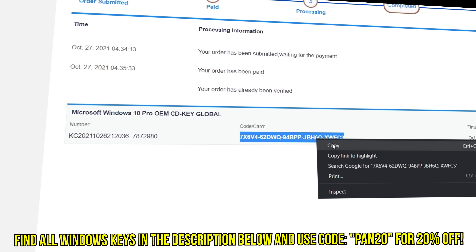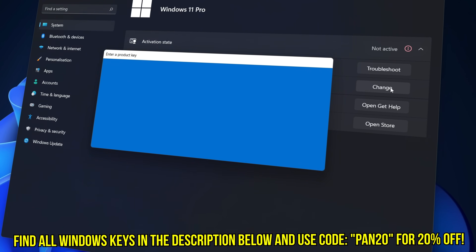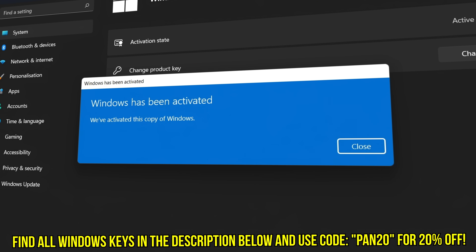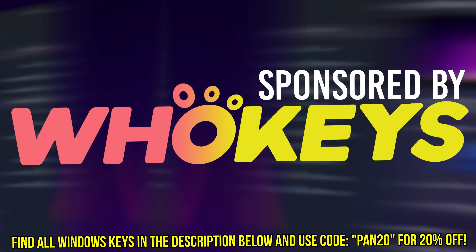Once your key is delivered, simply input the key inside of Windows and you're now completely activated and own Windows forever. You'll now have access to all features and no more watermark. Thanks again to WhoKeys for sponsoring today's video.